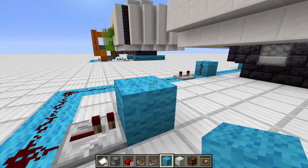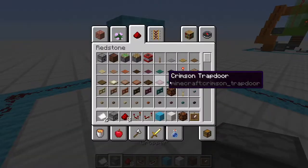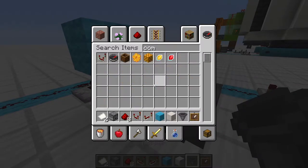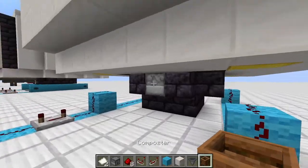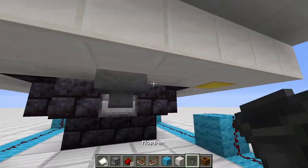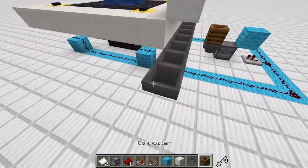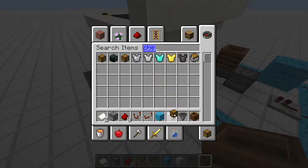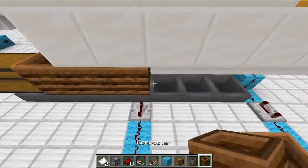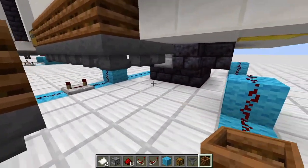Then connect these two lines together, put a repeater here set to one tick, put in a block one above ground, and then place the dropper. Grab a hopper and the composter. To refill this dropper, put your tokens in here - I chose renamed papers. Then we go along the hopper line and grab a chest, put it in here, and fill it up with tokens. Also replace all empty air gaps with composters to reduce server lag.